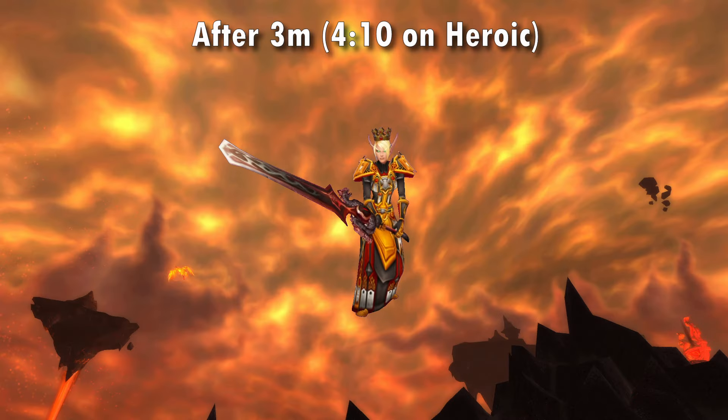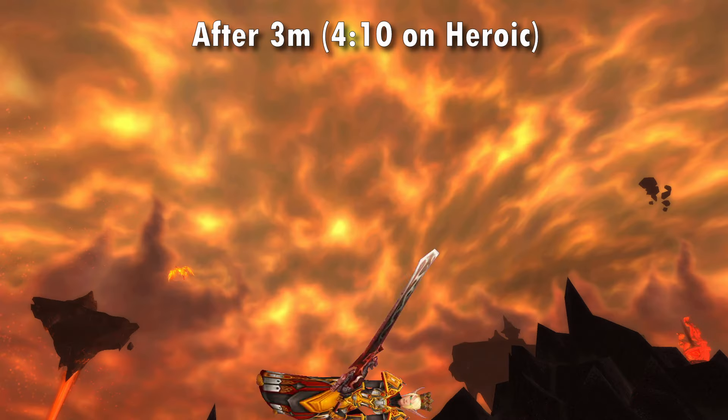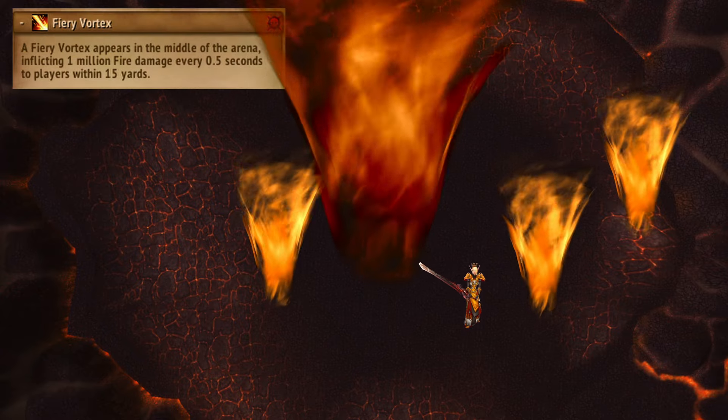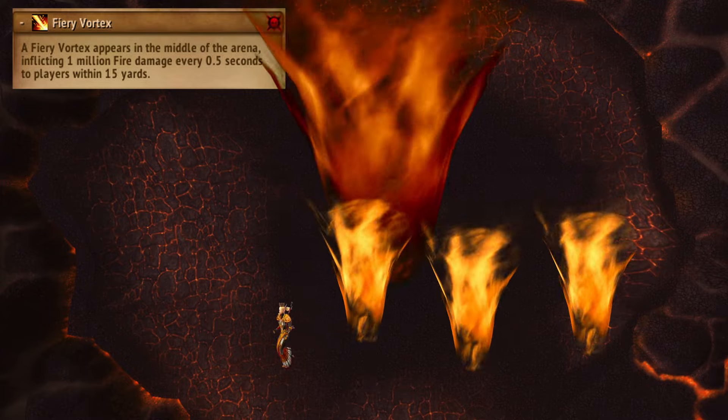After three minutes, or 410 energy on heroic, the boss removes the top gun buff, so the flight squad needs to get to the floor before you lose it. She spawns a fire vortex in the middle of the room with rotating tornadoes, so dodge, dip, duck, dive, and dodge.